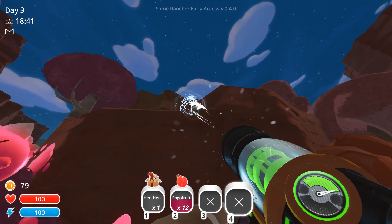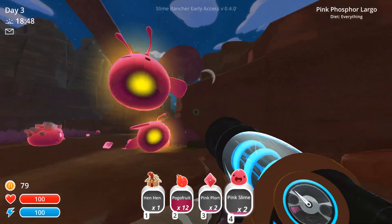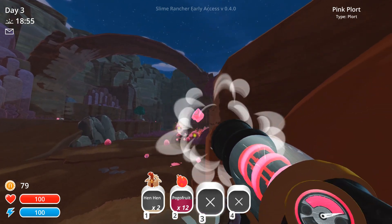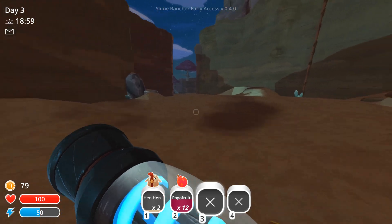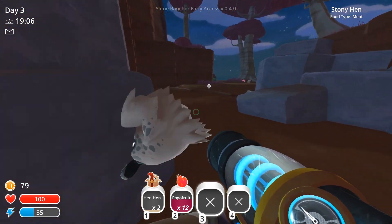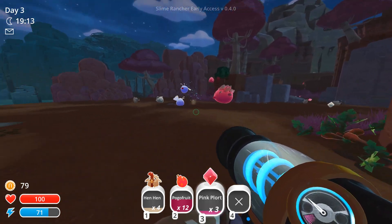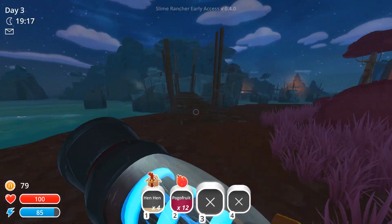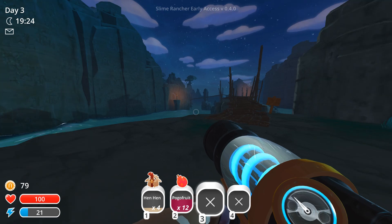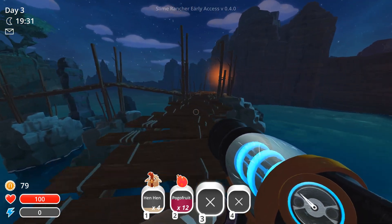Stupid tar. Chicken — come down. I got him. I didn't get him — where'd he go? Here he is, now I got him. I don't need you pink slimes. We've got a lot of pogo fruits, we're good on that front. I have a stony hen — we don't need that. We need these guys. Well, I guess we could do the stony hens, but I'm just going to get the regular hen hens. Let's go over here because this is where a ton of them are.